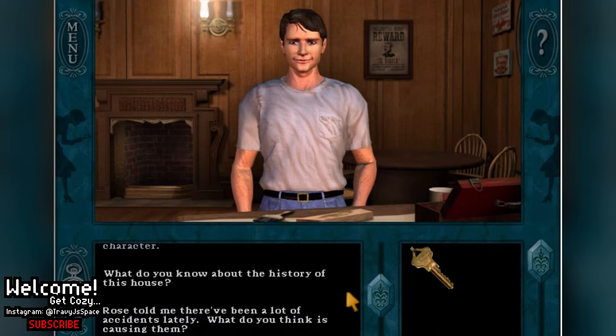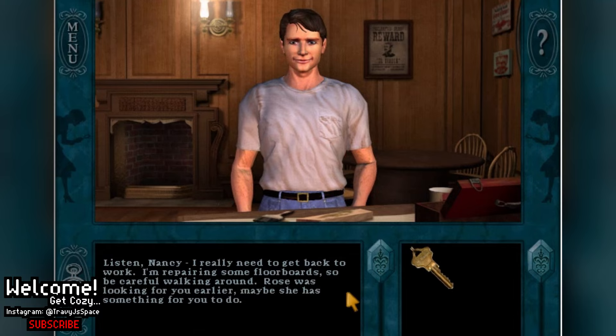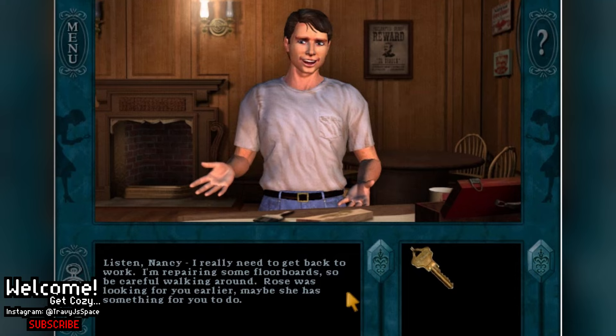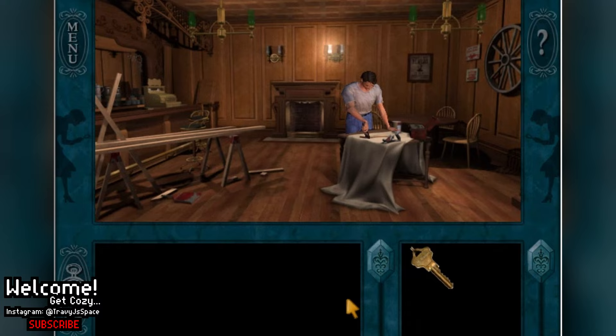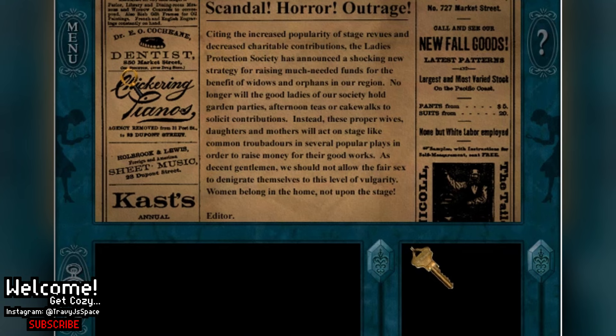Rose told me there have been a lot of accidents lately. What do you think is causing them? I have no idea. People are blaming me, but it's not my fault — I know what I'm doing. Listen Nancy, I really need to get back to work. I'm repairing some floorboards, so be careful walking around. Rose was looking for you earlier — maybe she has something for you to do. See ya. Hey — I wasn't finished! For your information, Rose sent me down here to come to you for a scraper.